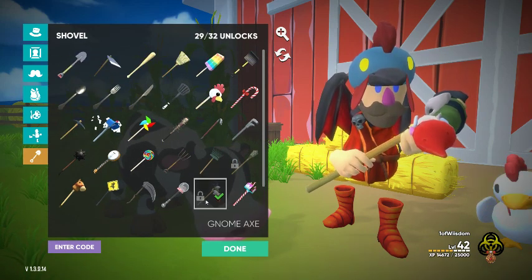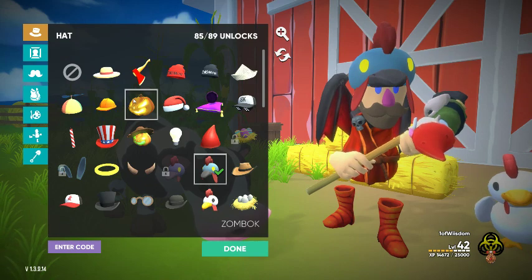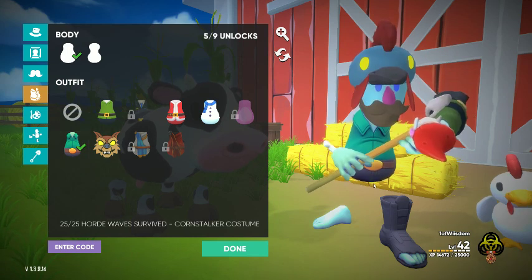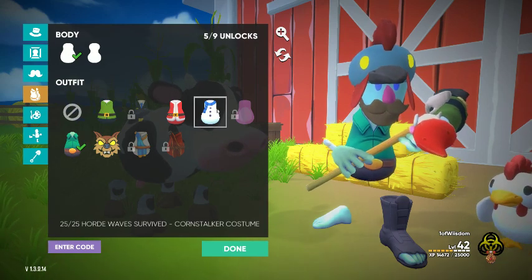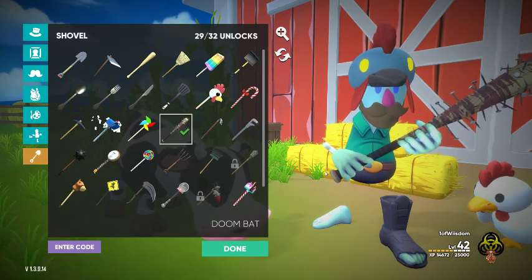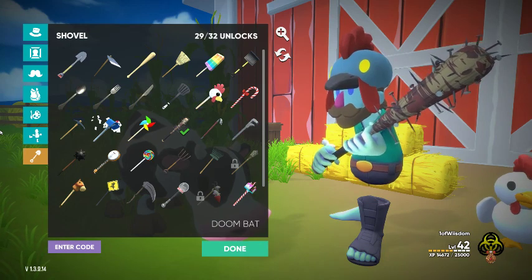I think that's it — we've covered what we need to here. It's a good look. Cornstalker plus the Zombok hat — works well, in my opinion. We'll roll with that. We'll equip a shovel too. Keep in mind, the werewolf can wear hats. It's a good look. Probably going to roll with that.